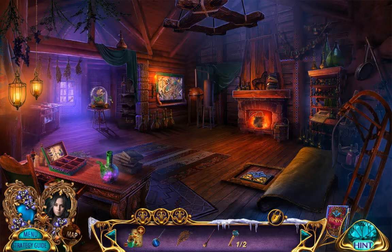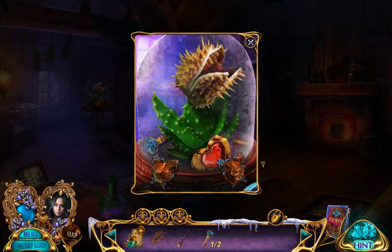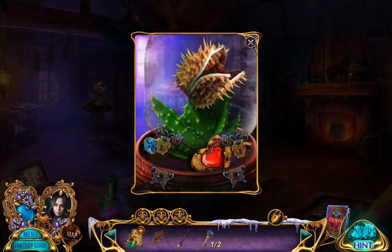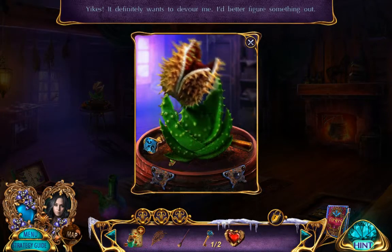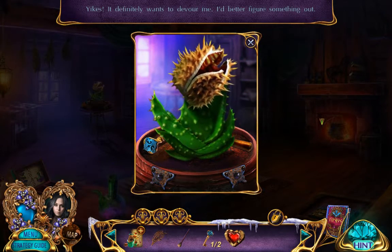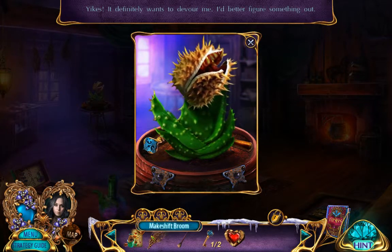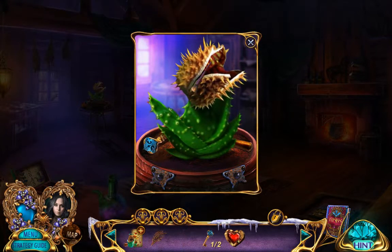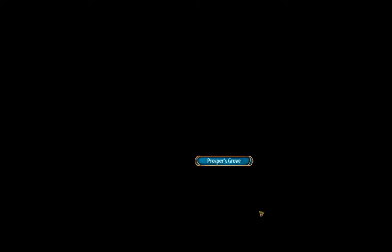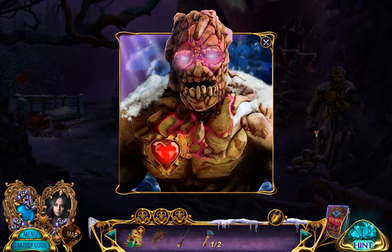Brush and a makeshift broom. Yikes! I definitely... oh, sorry. It definitely wants to devour me. I'd better figure something out. Here? Nope. Golem! Are we gonna sacrifice a golem to the Mario flower?